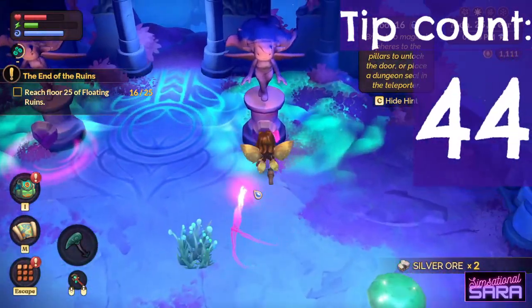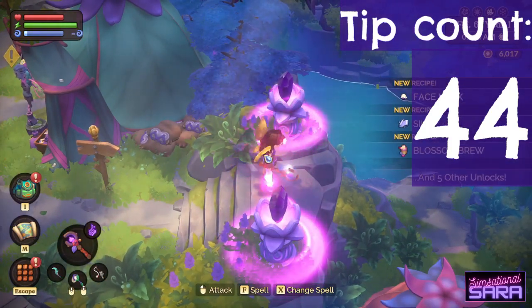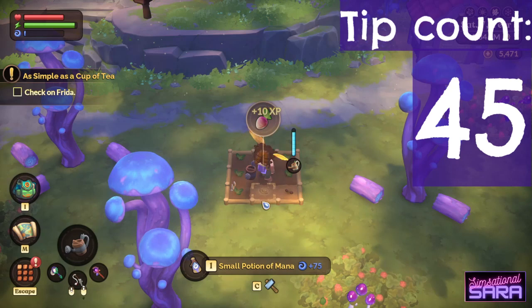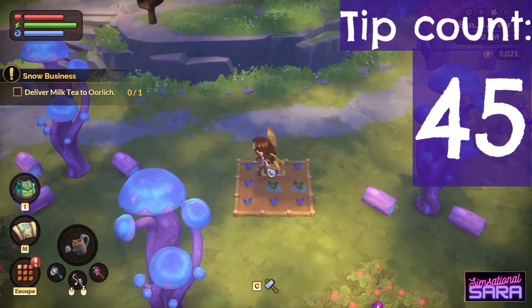To get to Fae Acres once you've completed the Floating Ruins, cast the spell you've been rewarded with in the Fae Realm and you'll get a magical bridge leading you to your new farm. To get magic crops, plant standard crops in the Fae Realm and add Magic Crop Swap Fertiliser. You can do this in other areas but you'll need to use the special Fae Soil Beds.